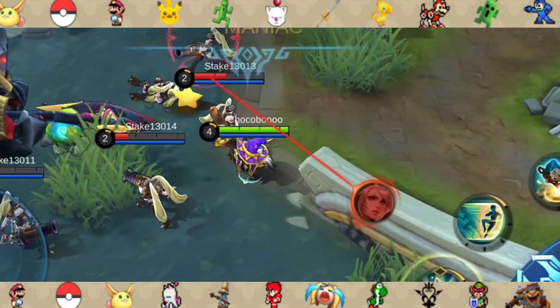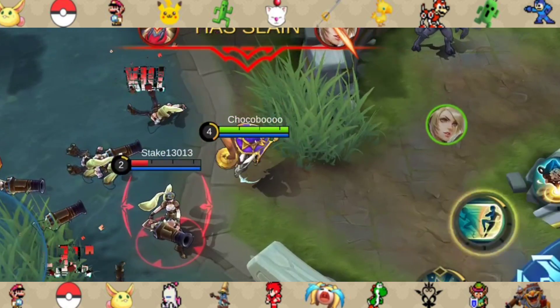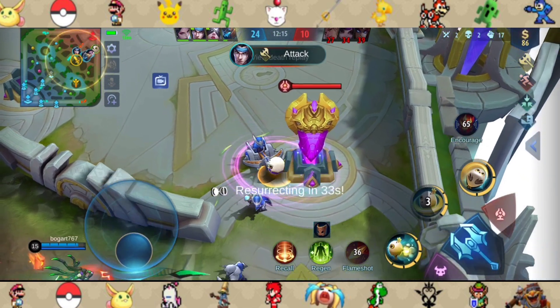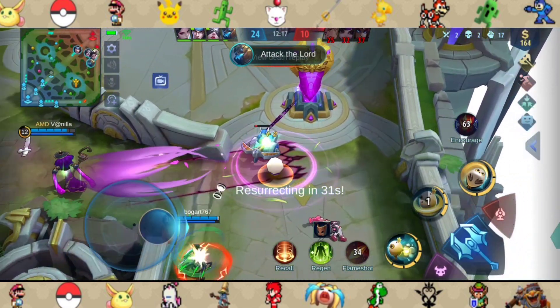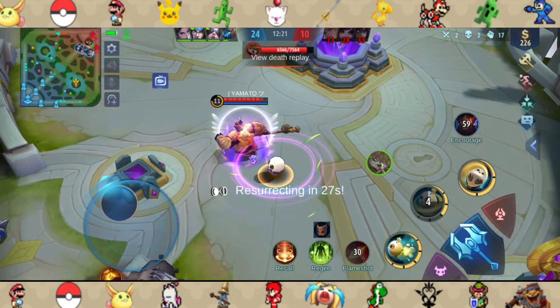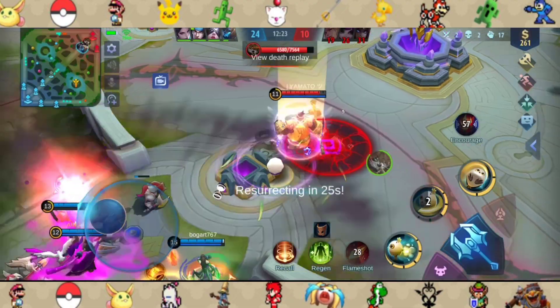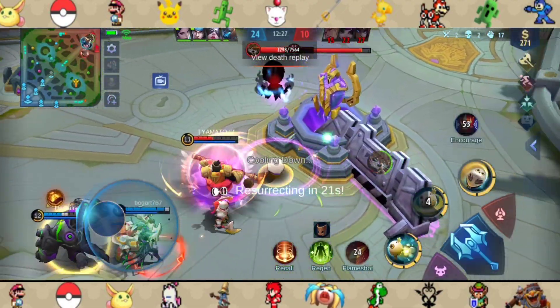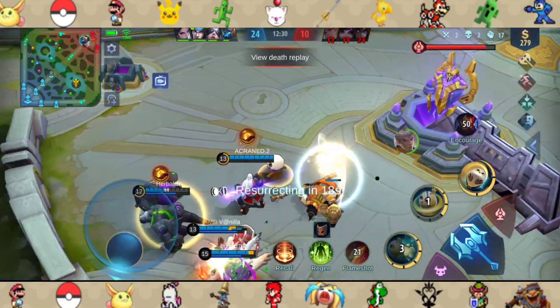For my last pro trick in Egg form: it may not be known to most players that the passive of your items still works while in Egg form. This means the slow from Dominance Ice still works, or if you ever got the idea of using Cursed Helmet on him, the Burn Aura should still work while in Egg form. So even in death, you could still assist your allies.